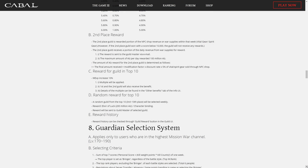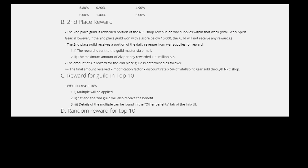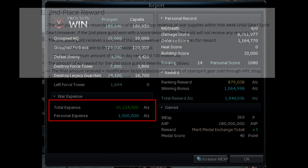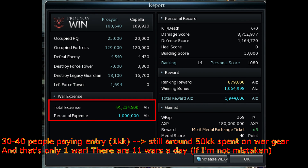The first and second places get exclusive rewards too. The second guild gets a partial refund from the amount of oz that is spent on items sold by the war NPCs. So the more healing and sp kits people buy, the more oz they get. But it's limited to 100 million oz a day. My guild has never reached second place before, but I assume it practically means 100 million a day because all the people in war spend an insane amount of oz on war gear.